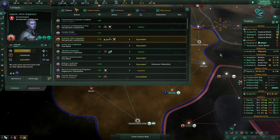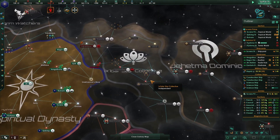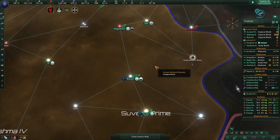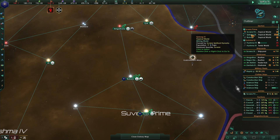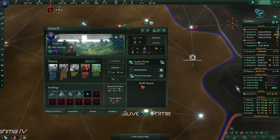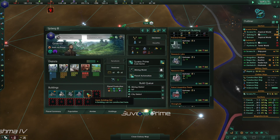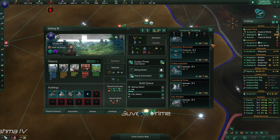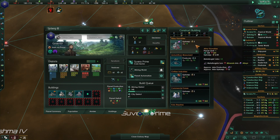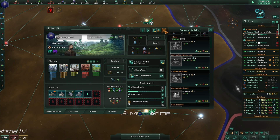The Jahitma Dominion granted us open borders - and they like us now and are inferior. We need some tech - we're in the minus money area. These planets need more jobs, more housing, and we'll want to start building trade value up. Commercial zones provide clerk jobs which give trade value. Let's start seeing if that doesn't affect some things.